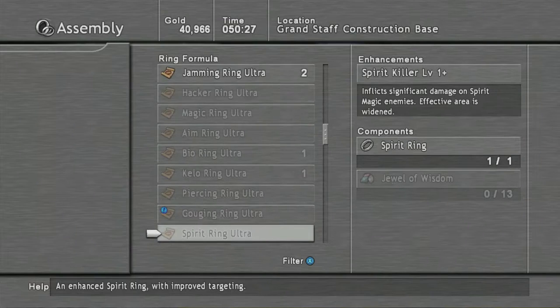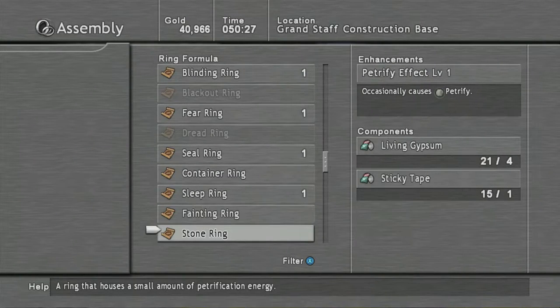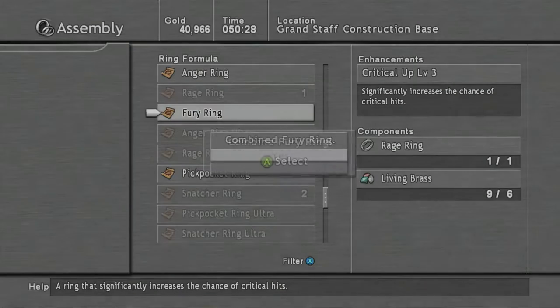Let's see — hacker ring, no, not that. Ah, there it is — living brass. So we can make an extra critical hit thing out of it. There we go.